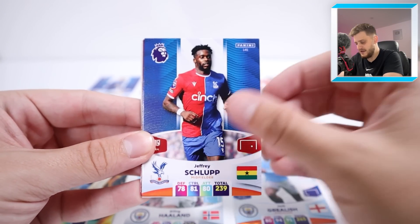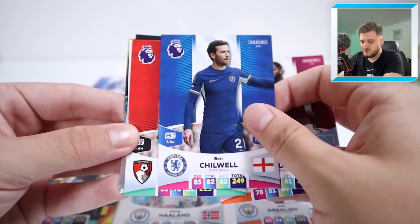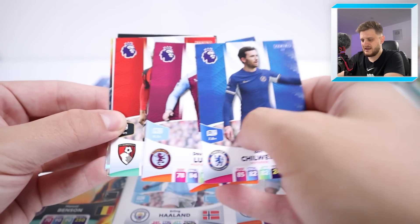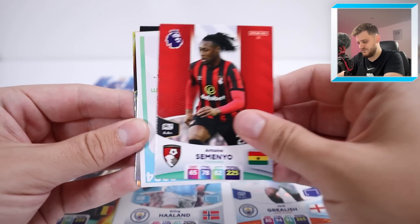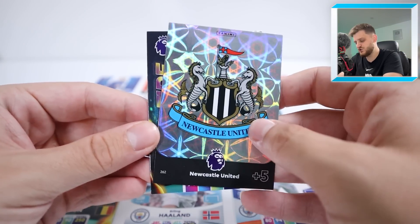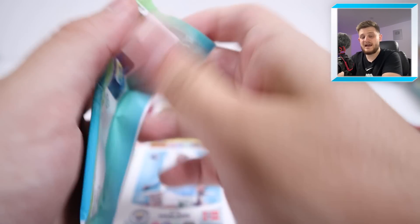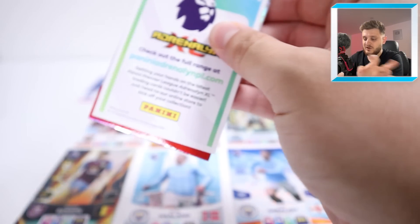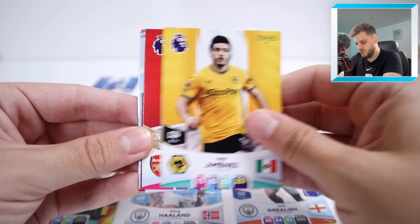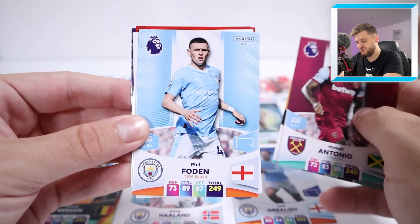Pack seven: Jeff Schlupp, Douglas Luiz, Ben Chilwell — he's left back so he won't get in ahead of Robertson — Semenyo, and Fire Richarlison. I think this is the first pack where I'm not taking any of the players. I'm quite happy with this team so far; we just want a golden baller to add to it.